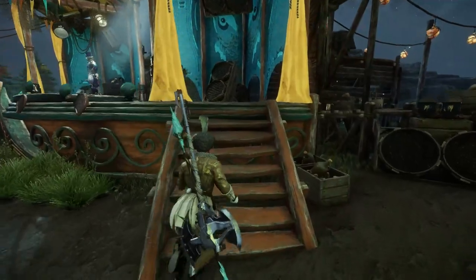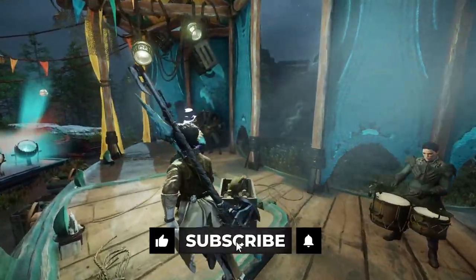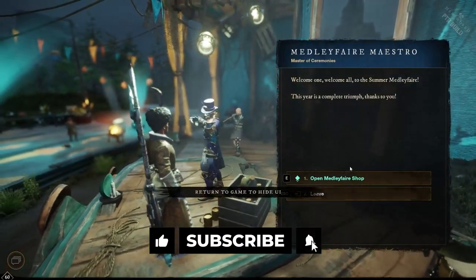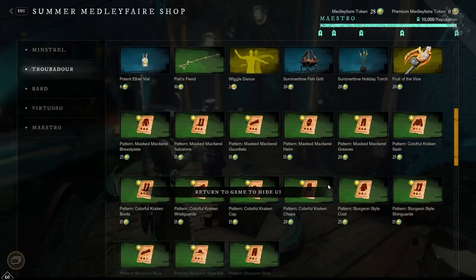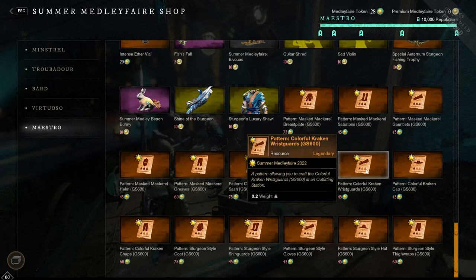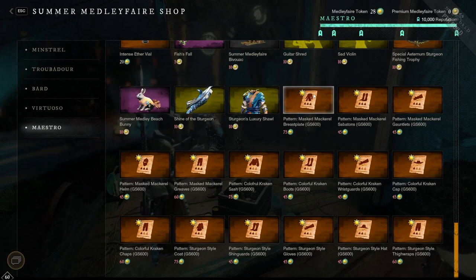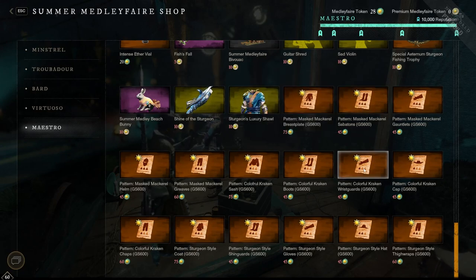If you don't know what I'm talking about, I made a couple other videos about the PTR and how you can buy these patterns with the tokens that will give you a guaranteed 600 gear score roll. These patterns are bind on equip, so you can sell them in the market. It's just a matter of who's going to get to Maestro first when this update is live, and whoever does is going to be making some pretty decent money selling these patterns.